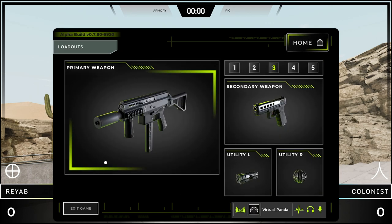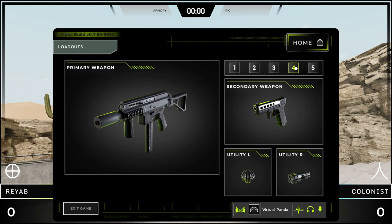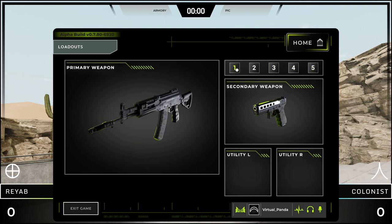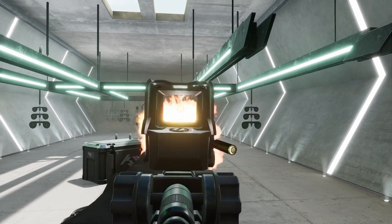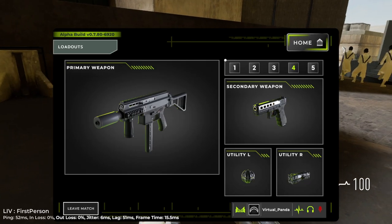To change your weapons and tacticals, open up your menu and select loadouts. You can have up to five loadouts saved. With each loadout, you can select a primary weapon, a secondary weapon, sights for each weapon, and up to two tacticals. Feel free to use the armory to try out different weapons, weapon sights, and grenades, but you can also change your loadouts mid-match if you need to.